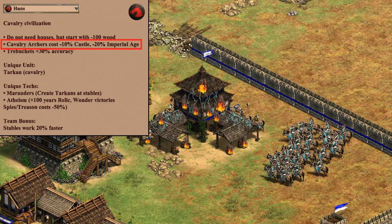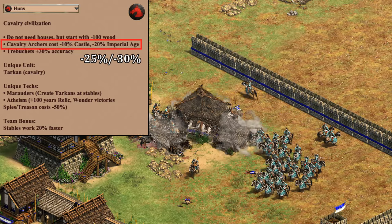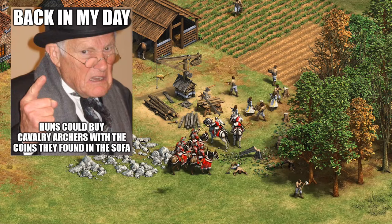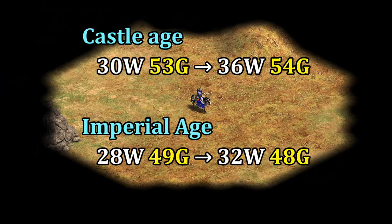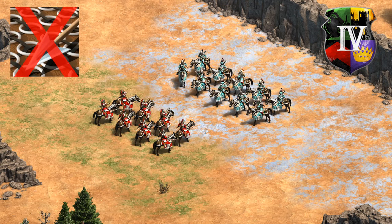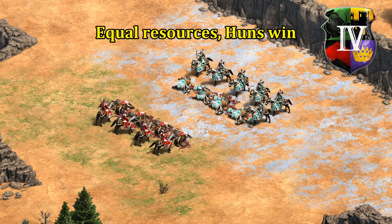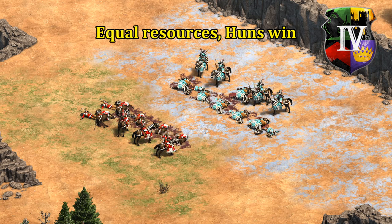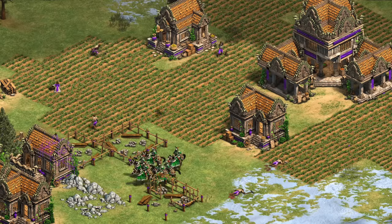The next bonus is that their cavalry archers cost 10% less in castle age and 20% less in imperial age. This bonus used to be minus 25% and 30% respectively, but the gold cost for cavalry archers has also been brought down since then — their gold cost is basically the same as it used to be, it's just their wood cost that's higher now. It's still a significant discount, and considering Huns have fully upgraded cavalry archers in castle age there's really no downside. In the late game their heavy cavalry archers lack the final armor upgrade, so it's a quality versus quantity trade-off — but with equal resources against generic fully upgraded heavy cavalry archers, Huns still win.